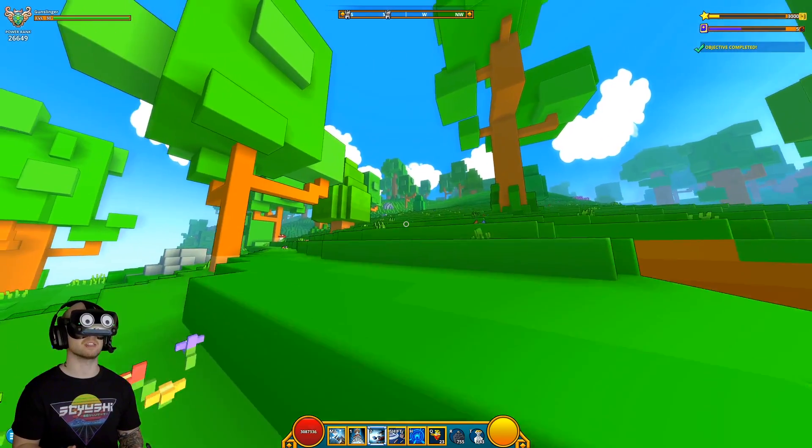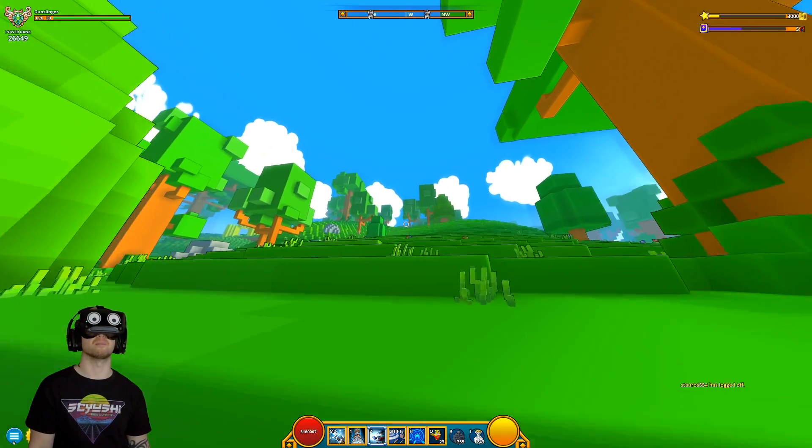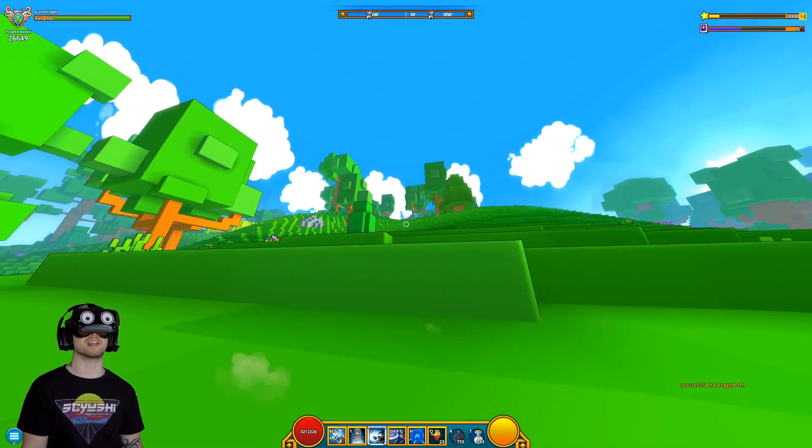I'm trying to fly with my wings but it doesn't seem to be working for some weird reason. My controls are all messed up. So unfortunately it seems like we're walking, boys.